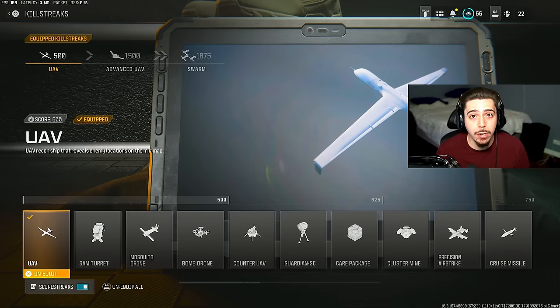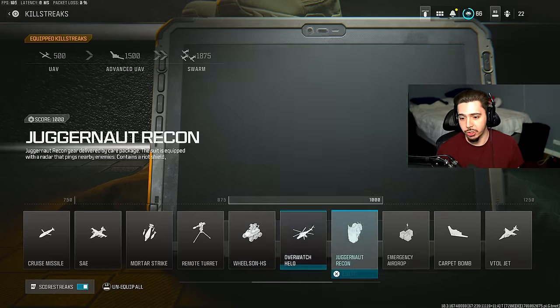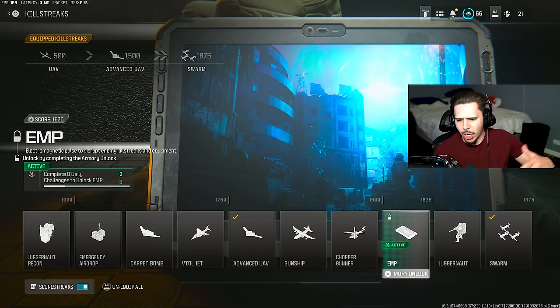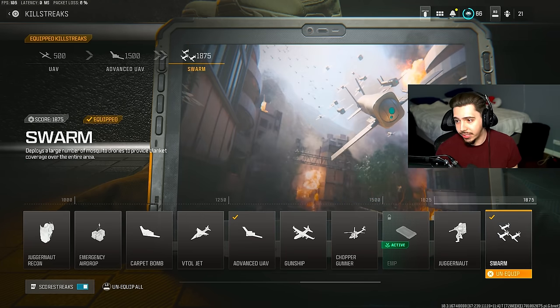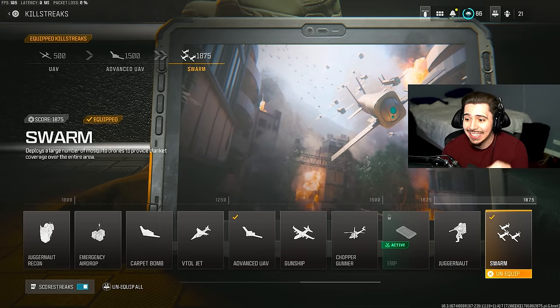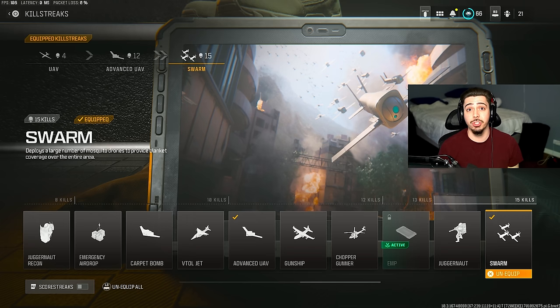For those of you wondering how to get it — it's the highest killstreak in the entire game. You have to go all the way to the very end of the killstreak list and activate it as your daily armory unlock. It takes eight challenges to unlock, so do your dailies, win your games, and you'll have it. It's 1875 score or 15 kills — basically half a nuke.